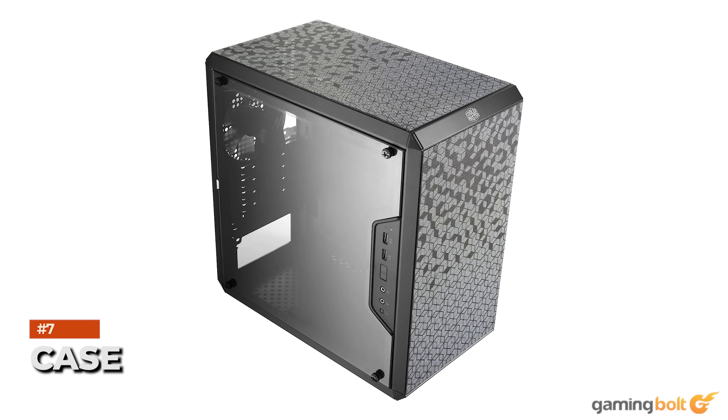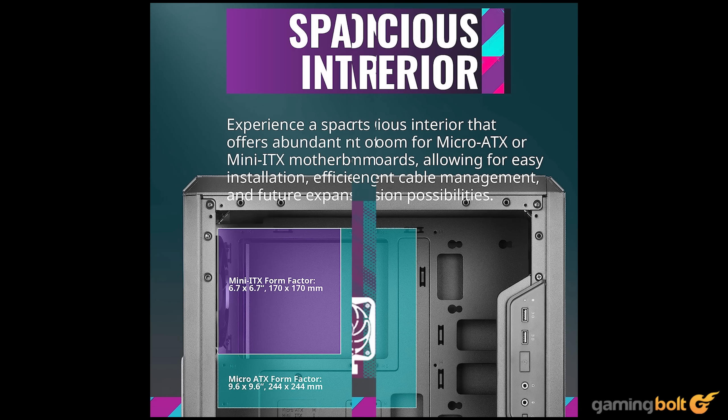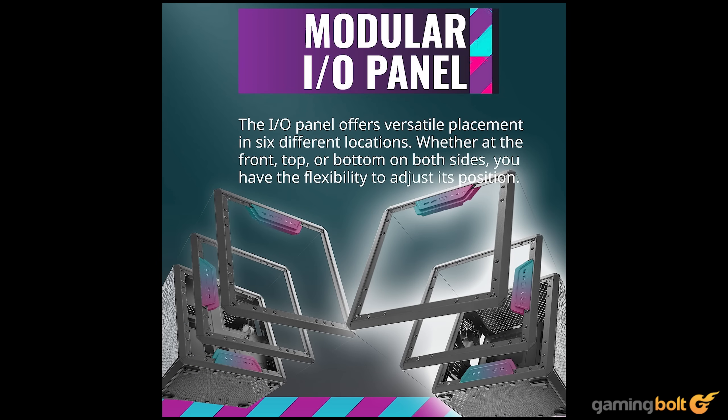Case. When building out a PC on a budget, getting a fancy case isn't the most financially viable option, so we'll be going with something that gets the job done and is as cheap as possible. We went with the Cooler Master MasterBox Q300L Micro ATX Tower, which comes with a tempered glass side and ample room for managing cables. It's a very functional piece of equipment and is definitely worth the asking price of just $40 USD.